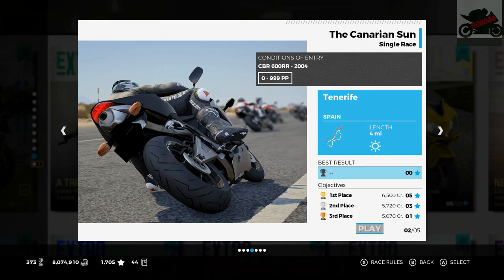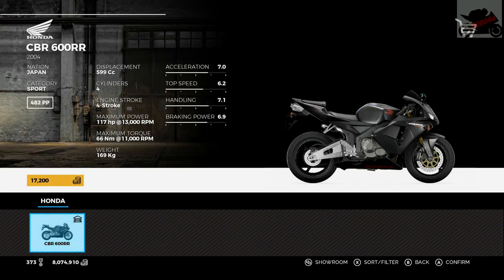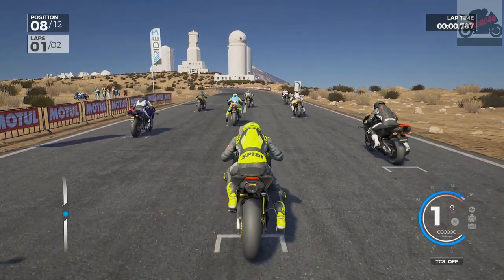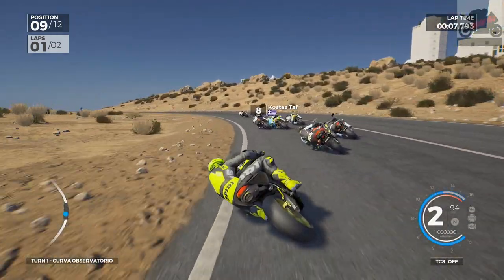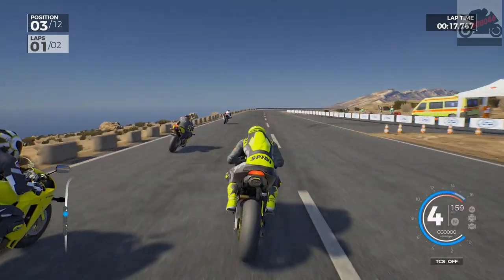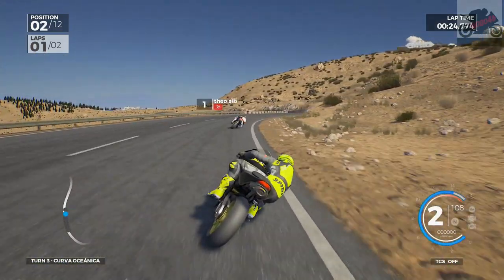So the next one — CBR600RR 2004. We're not using the F Sport for this one, and it's literally the only bike we can use. Here we go, Tenerife. I think we've got to do Garda Lake again in a bit as well. That was a good exit — we've made up a couple of positions. We're on the outside, going around the outside of a few of them. We're up to fourth, and into third. Maybe get second on the brakes. So we've gone a bit wide — but we kept it. Staying in second place for now.